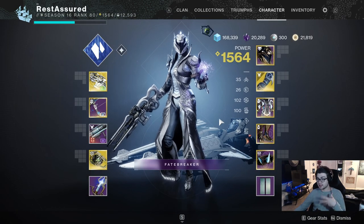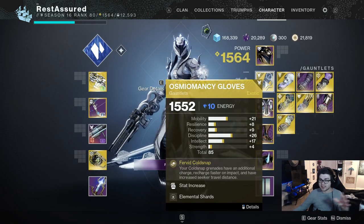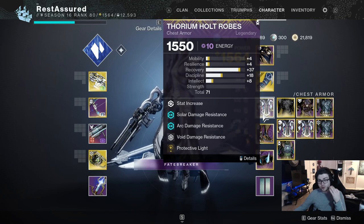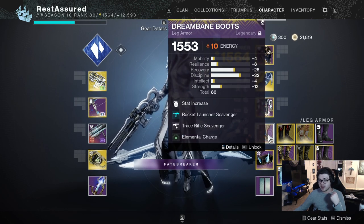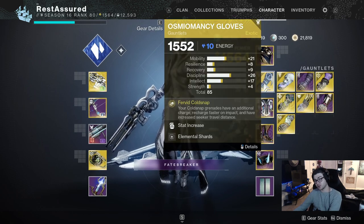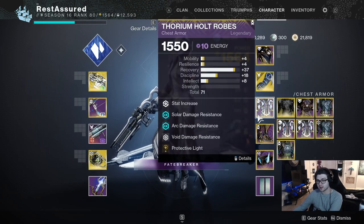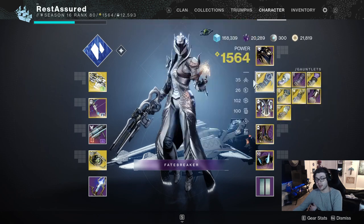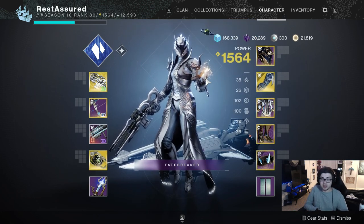This build is very much focused on crowd control — controlling everything with Stasis, freezing everything. You've got damage resistance for all three elements, which is insanely good, on top of the damage resistance from Striking Light and Protective Light. You're always going to be Charged with Light due to Elemental Shards, which gives you 100 Intellect with Font of Wisdom, and Protective Light will always proc. It's a very tanky, defensive playstyle build — and that's what you need in a day one build.